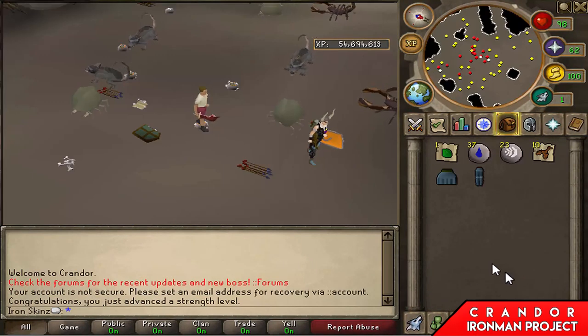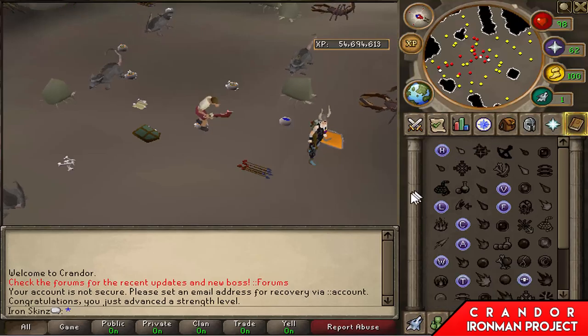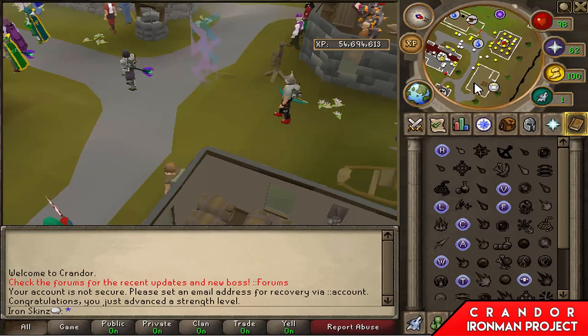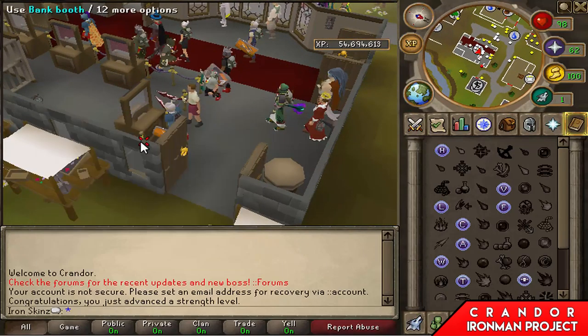Now if you notice my inventory you will see a set of rune plate legs - I finally got them, I'm so happy! I just need a Neitiznot helm, that'll take a while to get. You get it from green dragons I hear, and I've killed about 40 of them and no Neitiznot so far, so I might have to grind out.